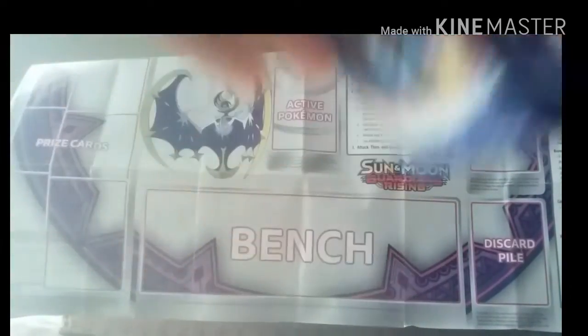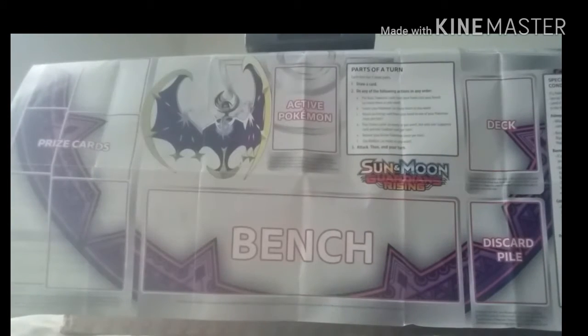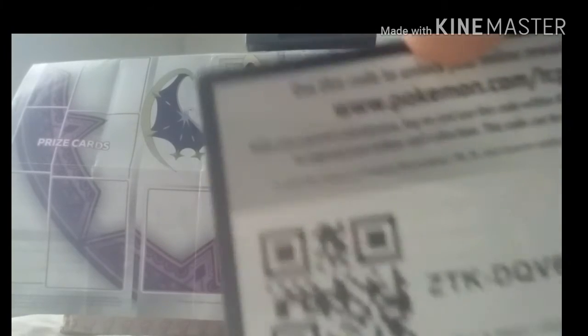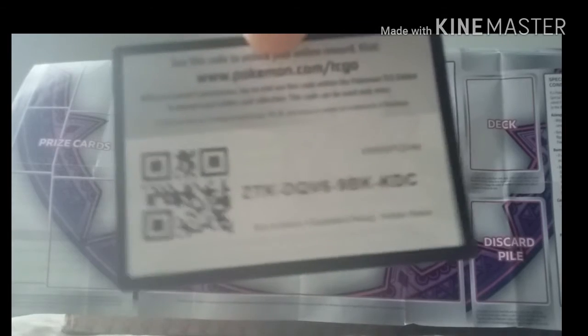Just going to go ahead and show you guys around the whole box. I already opened it, so I'm just going to show you guys it. It comes with all those kind of microphones, you know, and there is a game on the play mat, and all those other kinds of stuff. So while we get started, I'm going to open up the pack right now, and first let me just show you the TCG code right there — TCG code — so you guys can open it up online. So let's just get started.